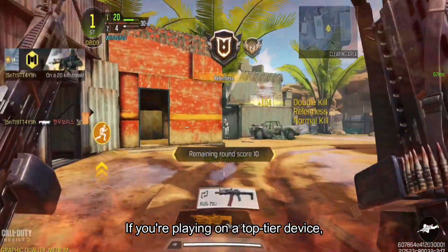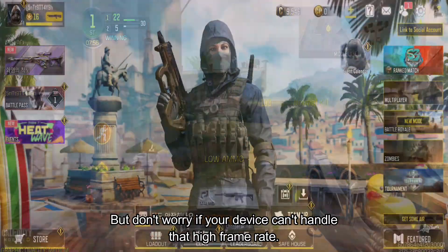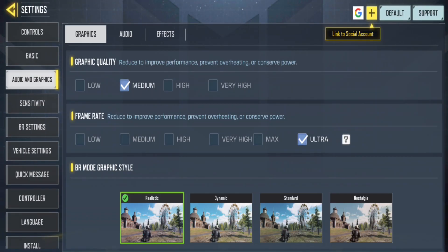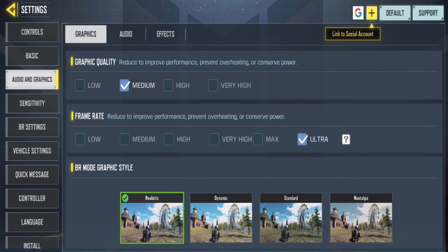So, if you're playing on a device limited to 90 FPS, that's still quite impressive and provides a decent gaming experience. If you find yourself in a similar situation, fret not, as 90 FPS can still make your gameplay significantly smoother compared to lower frame rates.